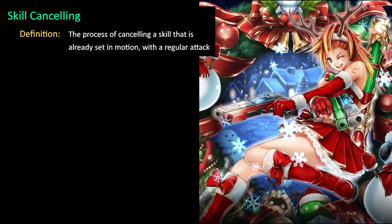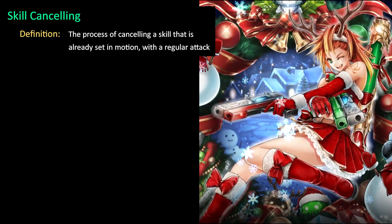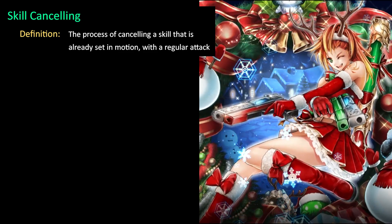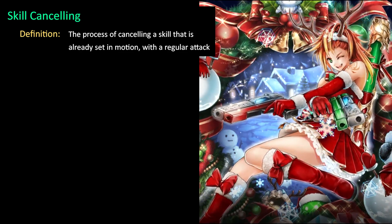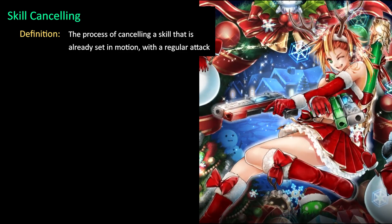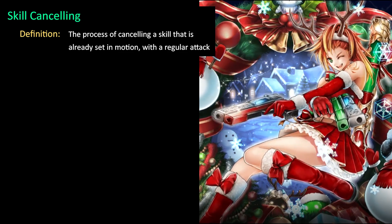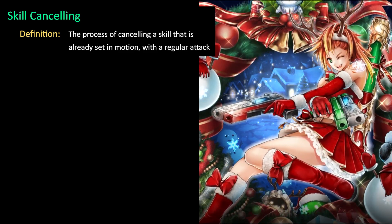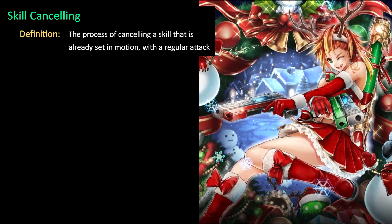The first thing I want to go over is: what is skill canceling? The process of canceling a skill that is already set in motion with a regular attack. A lot of times you've hit a skill and your unit is busy running to the enemy in order to proc it. Well, if your unit has a ranged regular attack, you press the regular attack button — the big red attack button in the middle — you can actually send an attack off and basically nullify the skill being used. So in order to skill cancel, we're going to take advantage of that mechanic and cycle between skill use and regular attack.